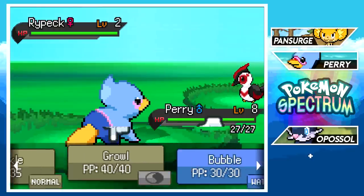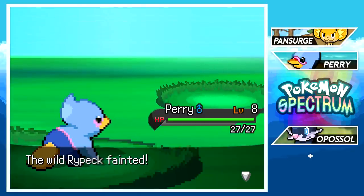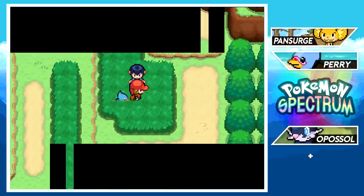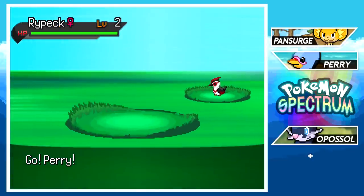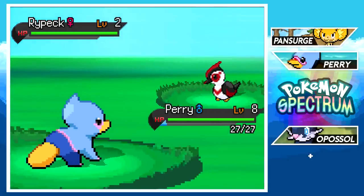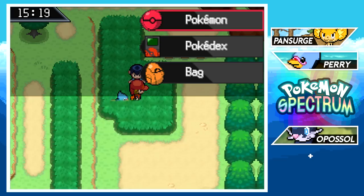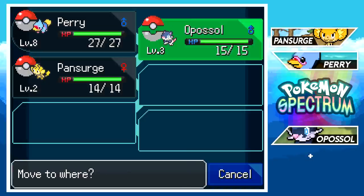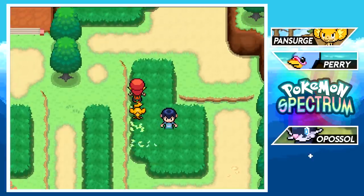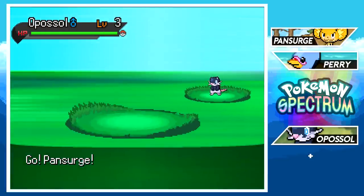On Route One we encounter Rypek, the early bird Pokémon — and it has Intimidate, which is unusual for a bird Pokémon. We crit it and killed it in one hit though. We're level eight now from that rival battle — a lot of levels gained. Bubble probably one-shots everything here, so I should switch to another Pokémon if I'm hoping to catch Rypek. Pan Surge does no damage though, so we'll need to be careful.